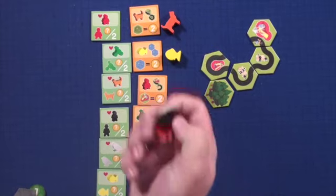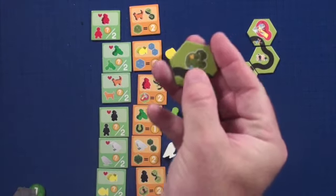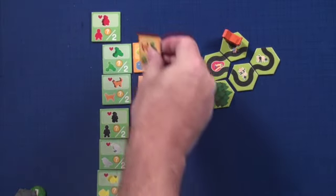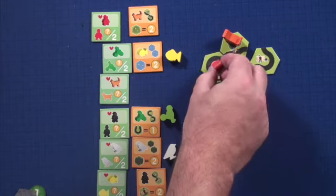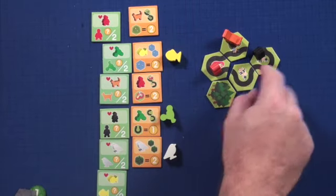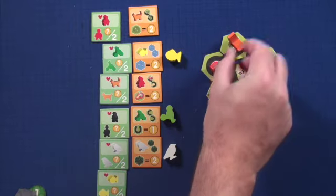The child, the working man, and the cat all work the same way. When you choose the character you place it out. The cat will go on bushes — you can see right here there's a bush attached. At the end of the game, the cat scores two points for every bush connected to that road. The child works the same way except he works on playgrounds, scoring two points for every playground on the road. The working man goes on park benches because he likes to stop and read his newspaper, and you score two points for each bench on your road. So with two benches he scores four points.